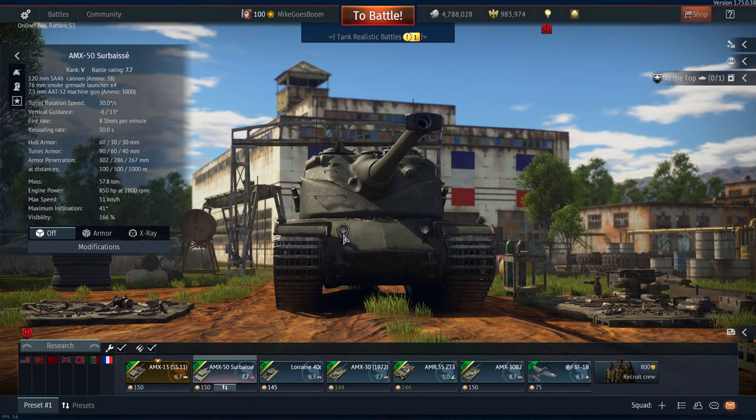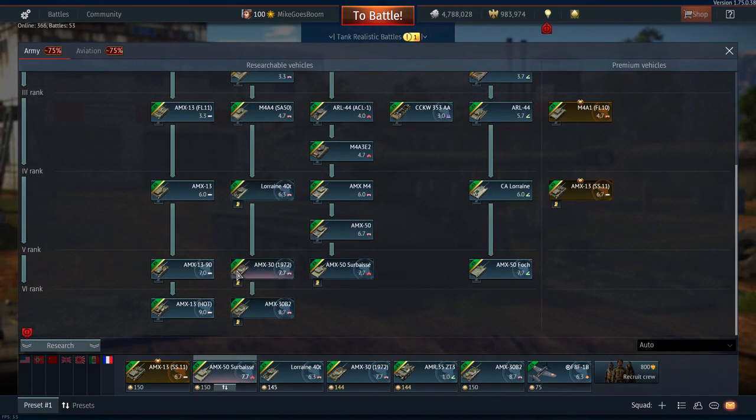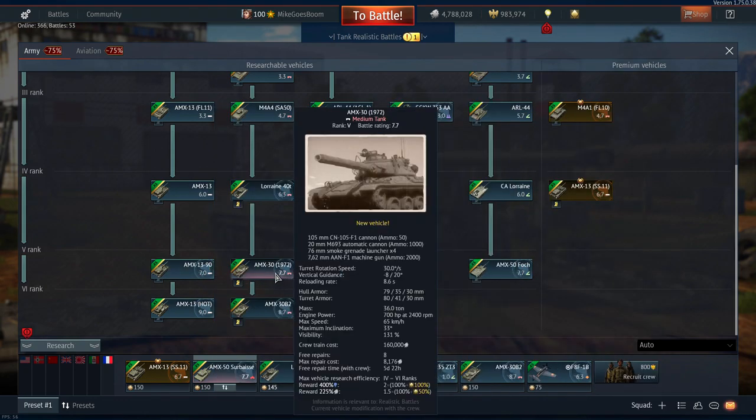This is a rank 5 battle rating 7.7 tank, just pretty much the perfect battle rating. Honestly, the French tanks have an insane 7.7 loadout — you have the Foch, you have the Surbes, you have the AMX-30. That's a very good 7.7 loadout. They are going to be very strong at this battle rating.